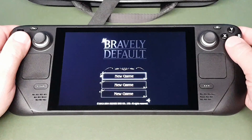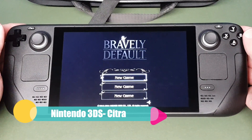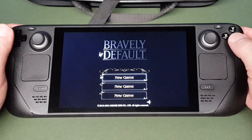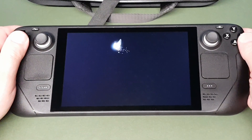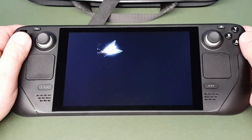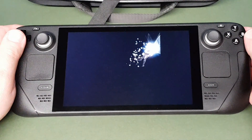This is the Nintendo 3DS using the Citra emulator, which also comes as part of EmuDeck. This is one of their all-time classics — Bravely Default. I'll just show you a little bit of the opening titles.